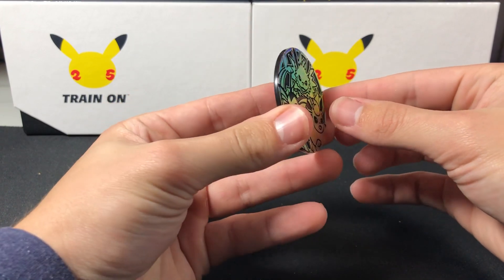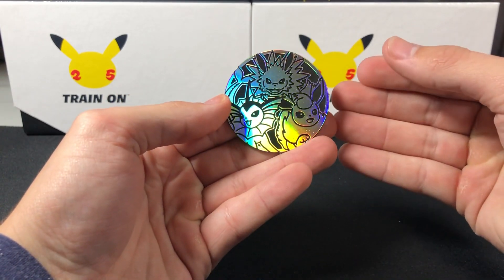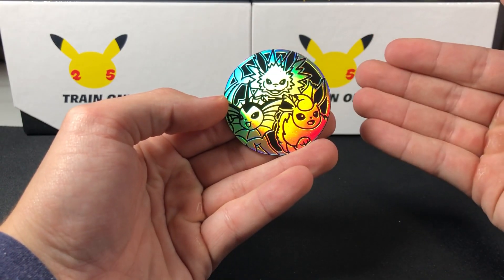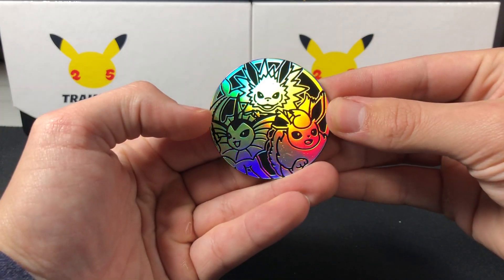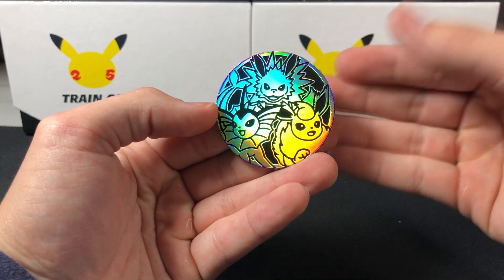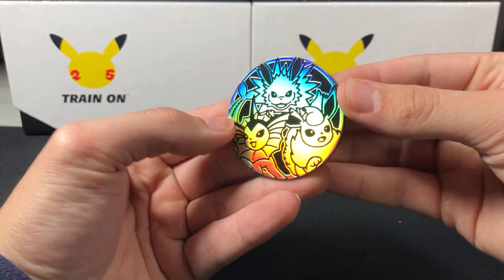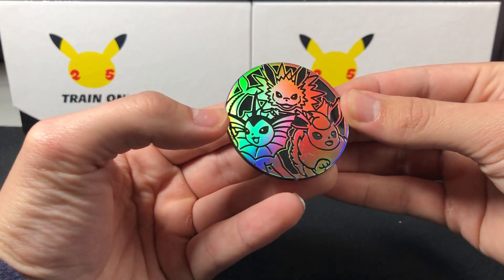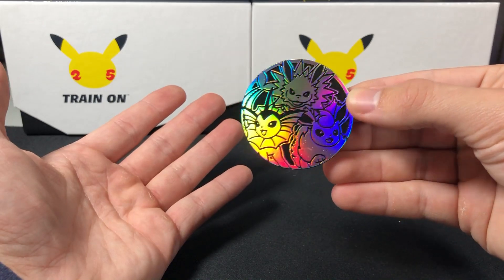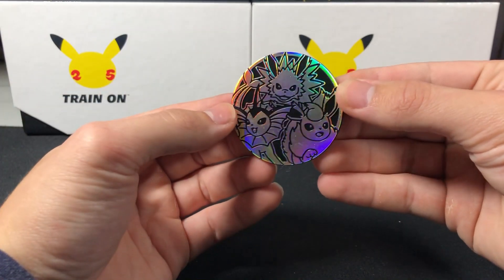First off, in the box we get a coin. Each of the boxes have these — I think they're all the same, so we may just skip past it on the next two boxes. But this is, I say it every time, it's probably my favorite coin. Anytime they do a Jumbo coin, I tend to like them really a lot. I still need a way to show these in a binder or whatever. Maybe we'll get to that one day.